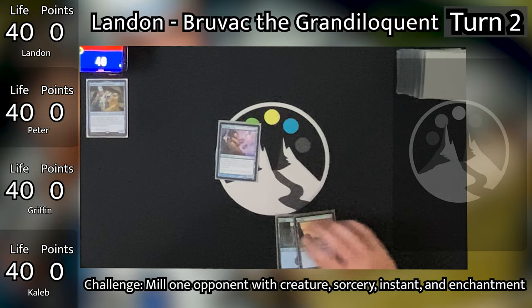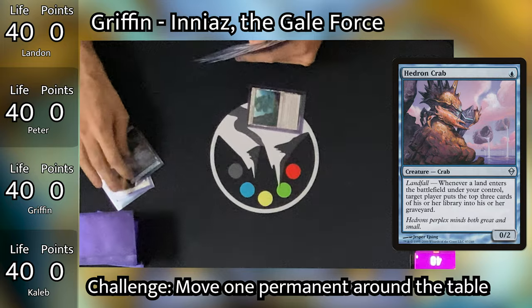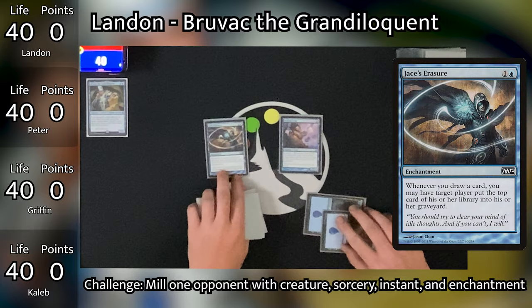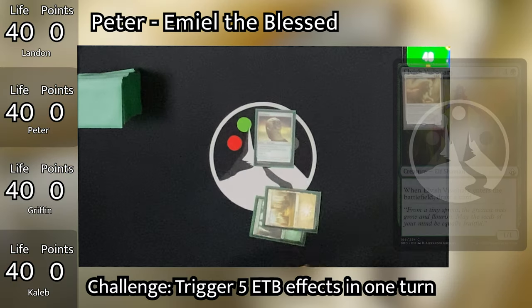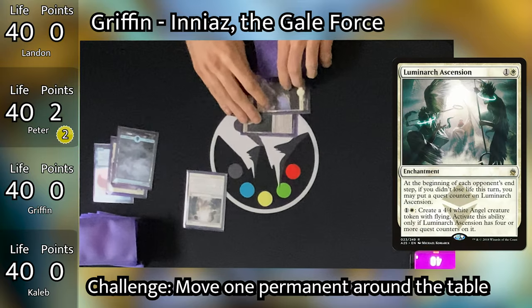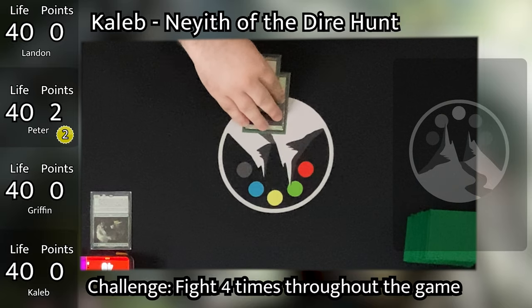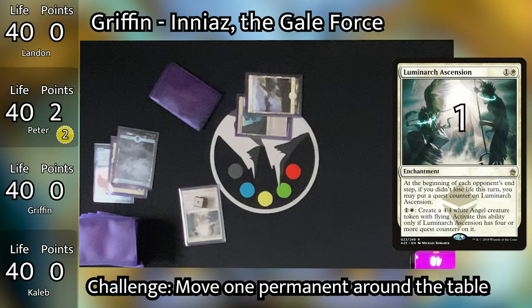Landon untaps and draws, plays an Island, and Hedron Crab triggers — he targets Griffin to mill 3. Landon then taps out to play Jace's Erasure, which will provide more mill targeted at Griffin, and passes to Peter. Peter untaps and draws, plays a Plains, taps out for Elvish Visionary, which draws him a card. Griffin untaps, plays a Plains, and taps 2 mana to cast Luminarch Ascension. Caleb untaps, plays a Forest, taps 2 for Gruul Signet, then passes. Luminarch Ascension gets a counter because Caleb did not deal damage to Griffin.